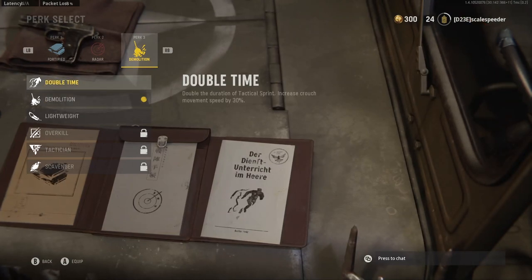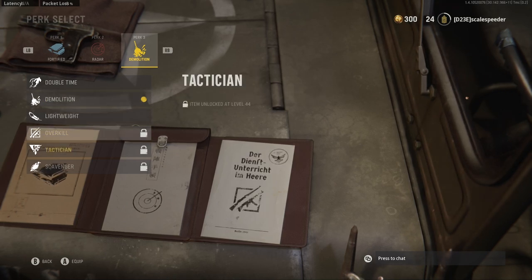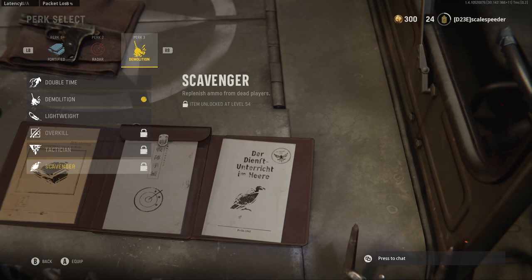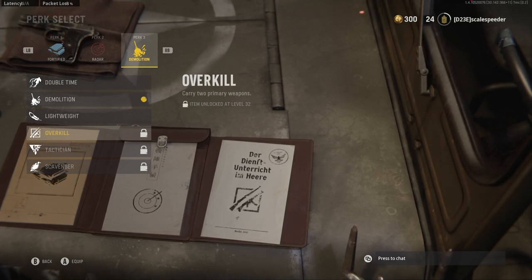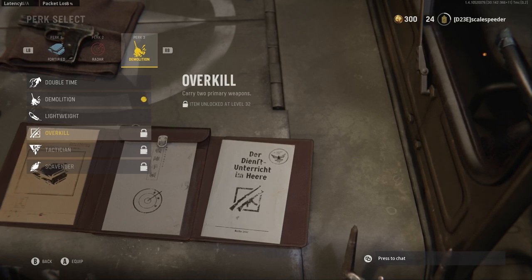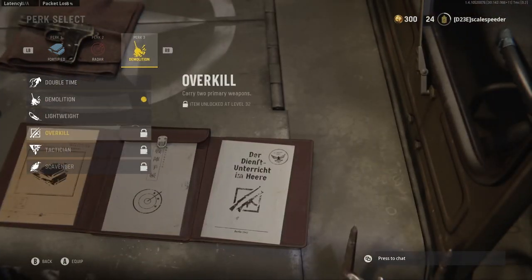Perk 3 includes Double Time so you can tactical sprint for longer. Demolition means you carry an extra lethal grenade when you spawn — good for objective-based modes for clearing the hill. Lightweight lets you move faster. Tactician means your tactical equipment, like Smoke or Stun Grenades, regenerates every 30 seconds. Scavenger lets you pick up ammo, good for running long streaks. And Overkill — one of my favourites — enables you to run two primary weapons. I'll be working towards Overkill so I can run an SMG and an Assault Rifle or DMR with a marksman scope — a close-up weapon and a medium-to-long-range weapon. I'll probably go with Fortified, Radar, and Overkill when I unlock it at level 32.